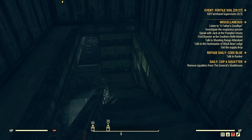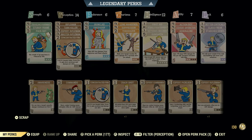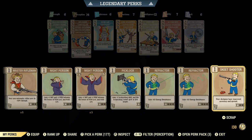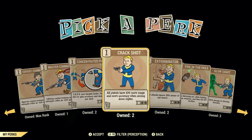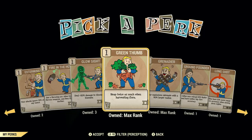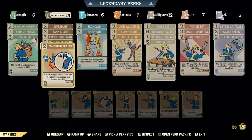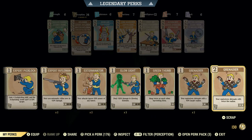Before we get going, I just want to quickly talk about perk cards. I believe it's under Perception. There is a perk card we can get - Green Thumb. One star. Reap twice as much when harvesting flora. Let's go ahead and grab that. Let's go back into our perk cards - we'll take off Tank Killer and put Green Thumb on.